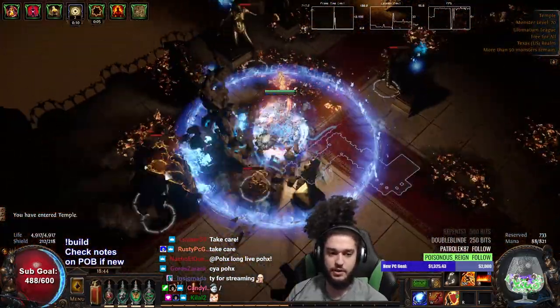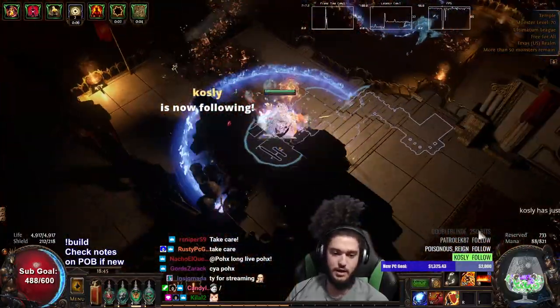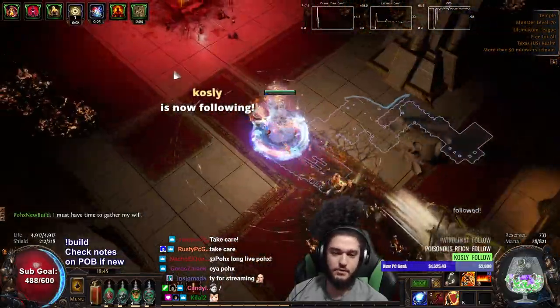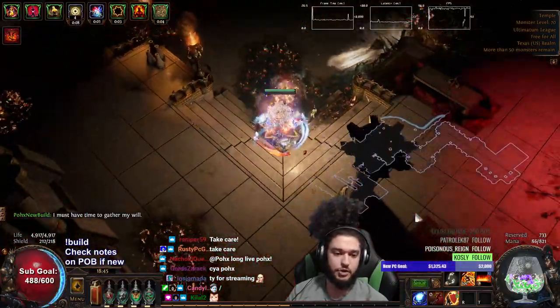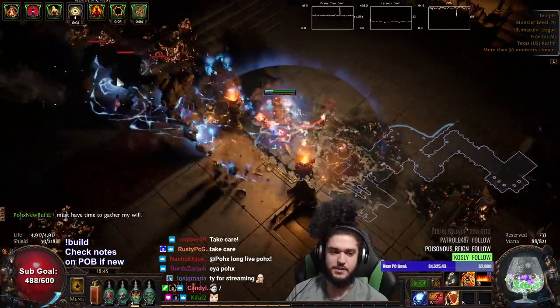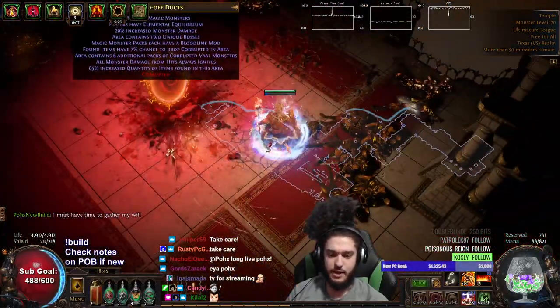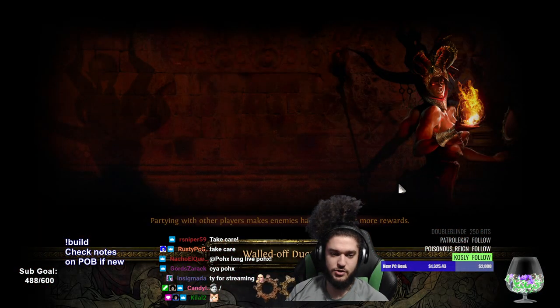Remember this is literally budget gear - I don't really have much at the moment, fresh off the boat new character. I started running Righteous Fire right around after finishing cruel lab, so I was around mid-60s actually, that's because of the server issues yesterday. Wait, what happened to my RF? It disappeared - it just vanished in the water.